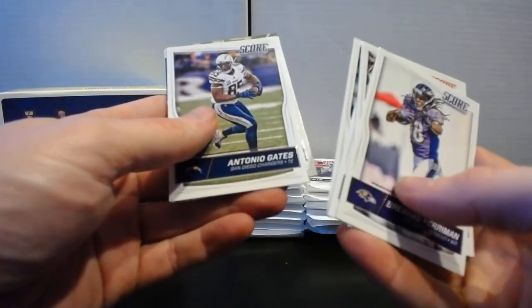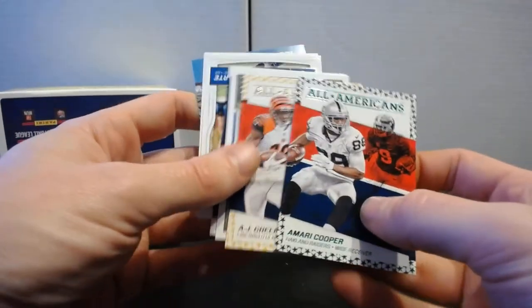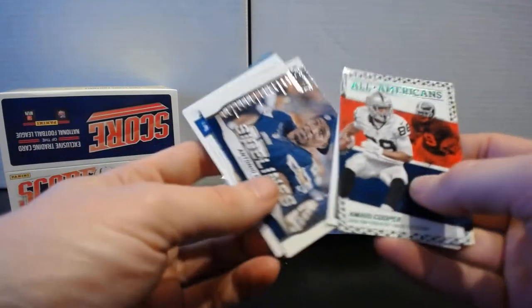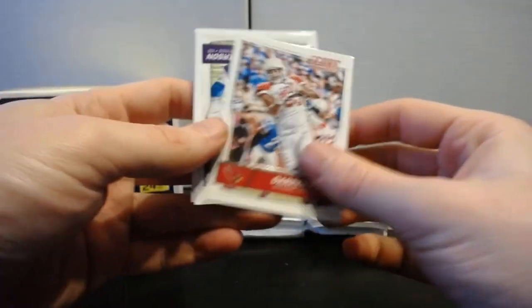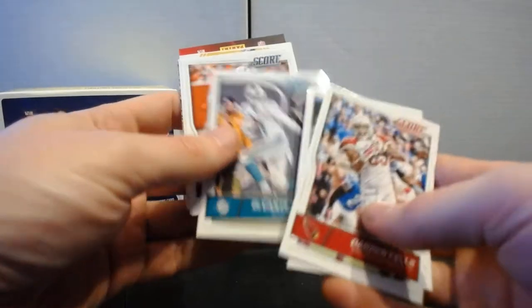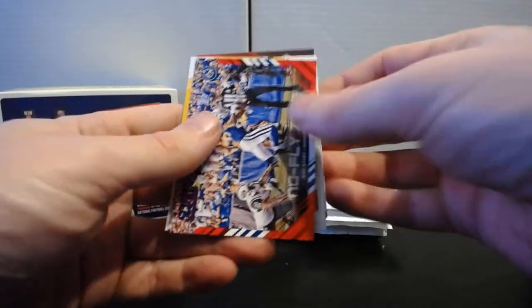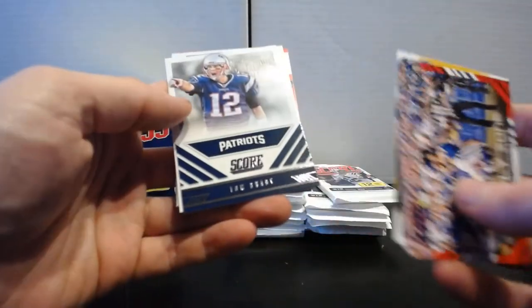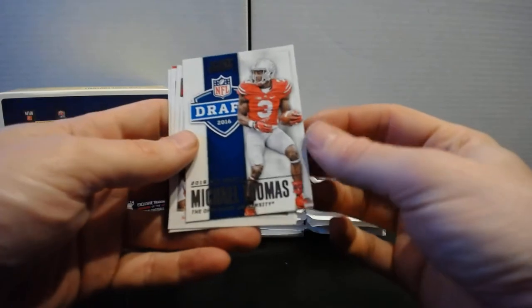Pack nine: Rashard Perriman, Roddy White, Julian Edelman, Harrison Smith, Antonio Gates. Amari Cooper All-Americans, AJ Green All-Americans, Sack Attack Ezekiel Ansah, Sidelines Antonio Gates. Rookies: Thomas Duarte, Brandon Allen, and JaRon Crews. Pack ten: Darren Fells, Adrian Peterson, Davante Parker, Melvin Gordon, Martavis Bryant. No Fly Zone Mike Adams, Joe Flacco Franchise, Tom Brady Signal Callers — and we got Michael Thomas NFL Draft rookie.